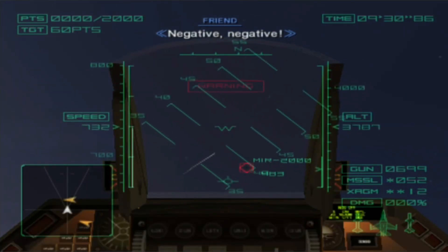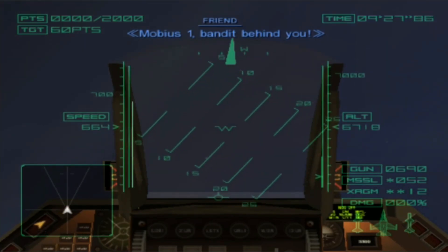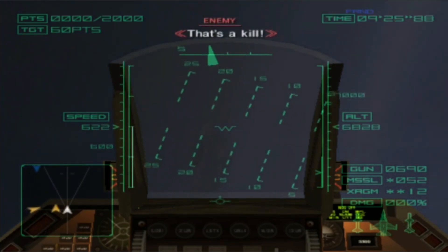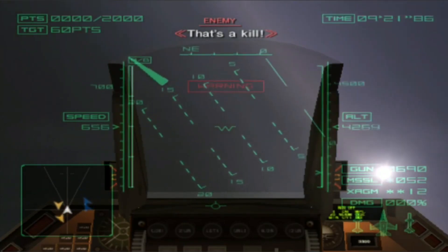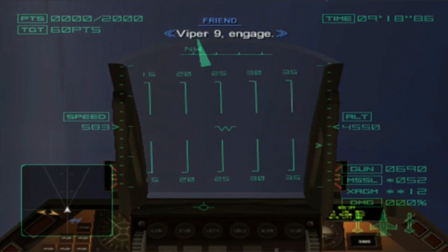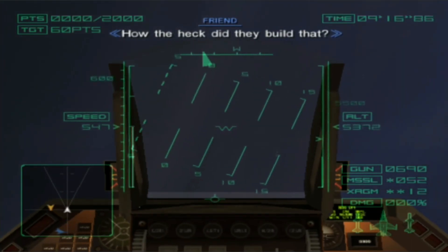Negative, negative. Mobius 1, bandit behind you. That's a kill. Negative, negative. Viper 9, engage. How the heck did they build that?